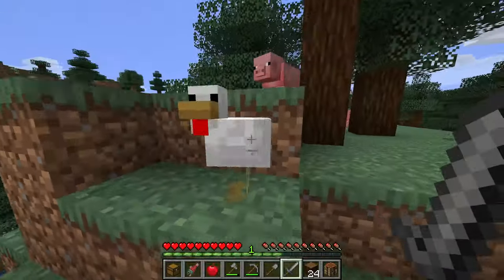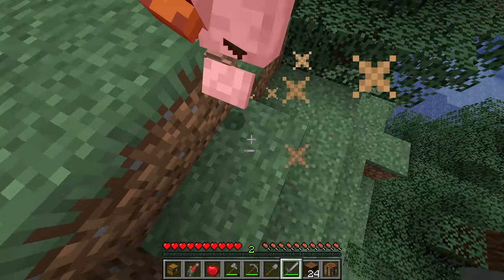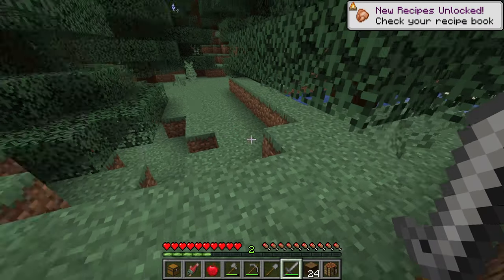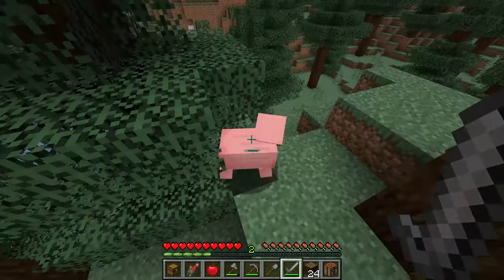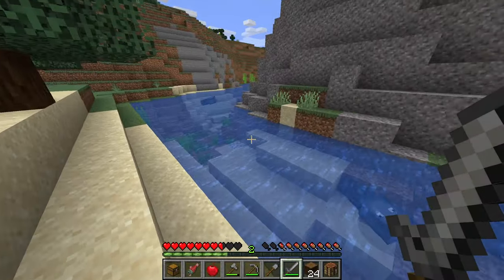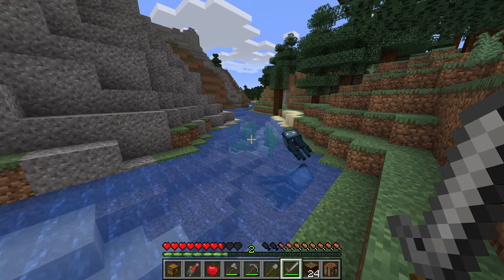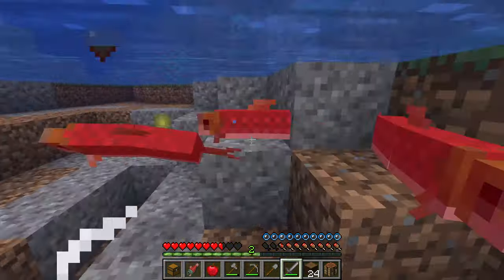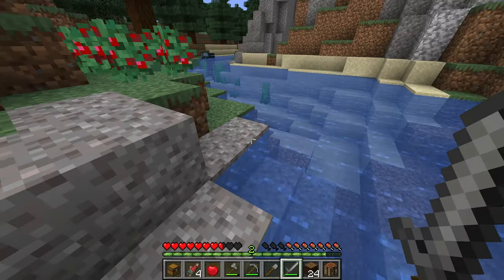We wouldn't want to starve to death — it happened to me when I was learning to play. There are some nice animals right here. You're going to want to use your sword to take care of them, and don't forget that jumping and then attacking will give you more damage to the mob. If you don't have many animals around, check a local stream or river for fish — they make a pretty decent food source in the beginning of the game.